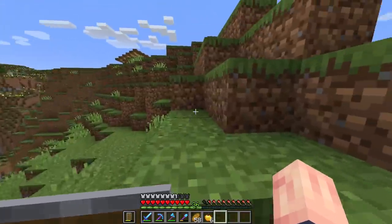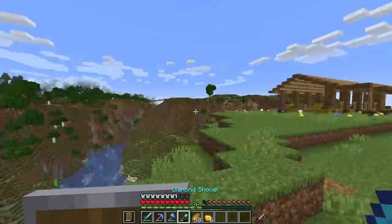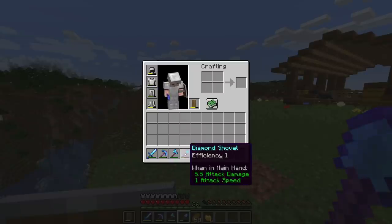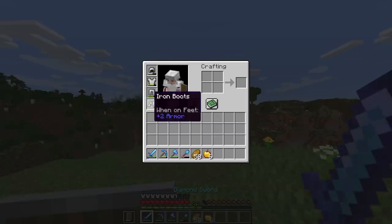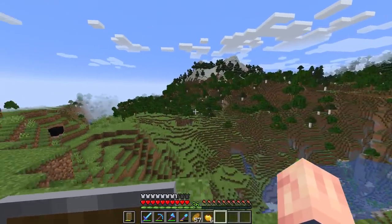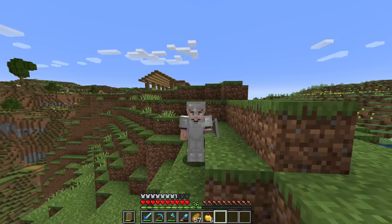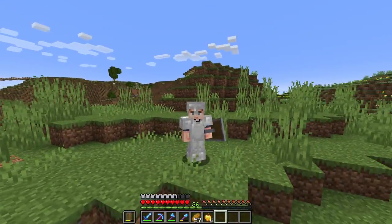I do have a grindstone, so if I wanted to, I could do a level 30 enchantment on my axe, sword, or shovel. I don't really care about my axe and shovel since I don't use them too much, but definitely my sword. I would like enough diamonds to make a full set of diamond armor. We have enough XP for three level 30 enchantments, and we also have our spider XP farm not too far away. So I think it's time to put our Fortune pickaxe to use and do a little bit of mining.